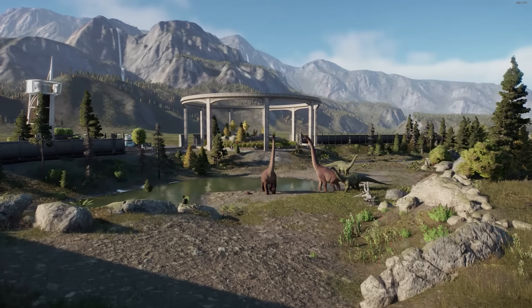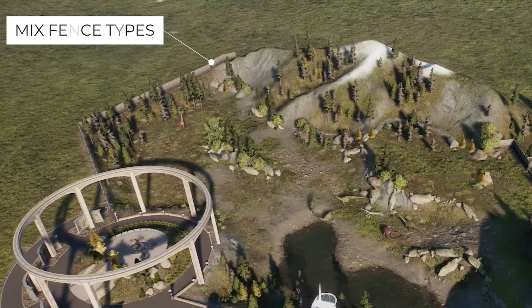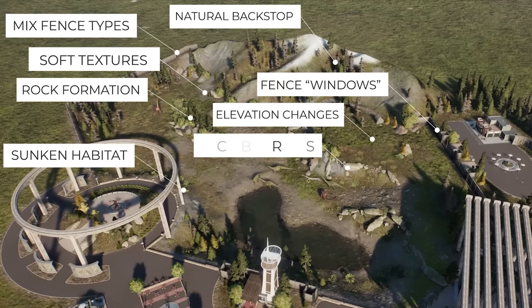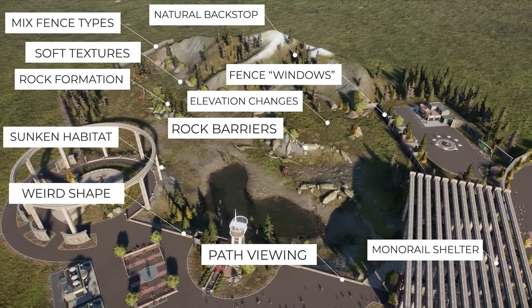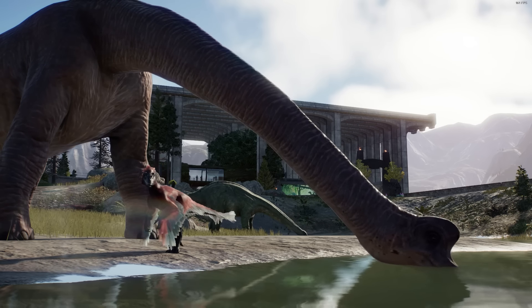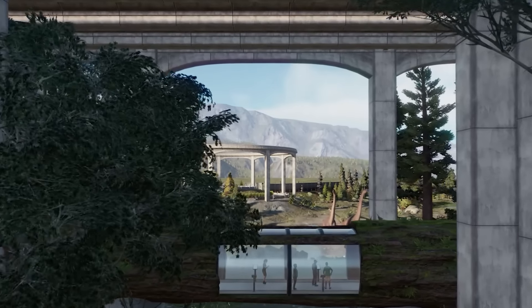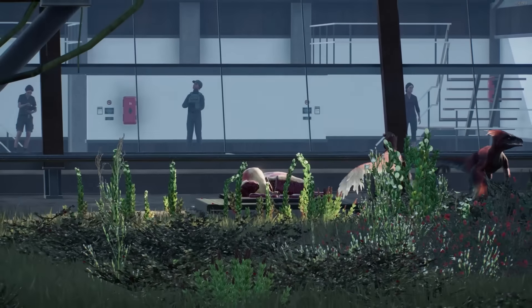I hope seeing the process of this build broken down into steps gives you the tools to make your own awesome habitats. The tips used for creating this habitat can be applied to create all kinds of enclosures and make them the best version of themselves — you can mix and match these elements in almost endless variations. Now this habitat did take me a full hour to build, which is a time investment you might not want to make for every enclosure. A good middle ground could be to make a handful of these well-thought-out habitats as key areas within your park and build simpler habitats around them — you still have eye-catching enclosures that will elevate the look of the overall park.